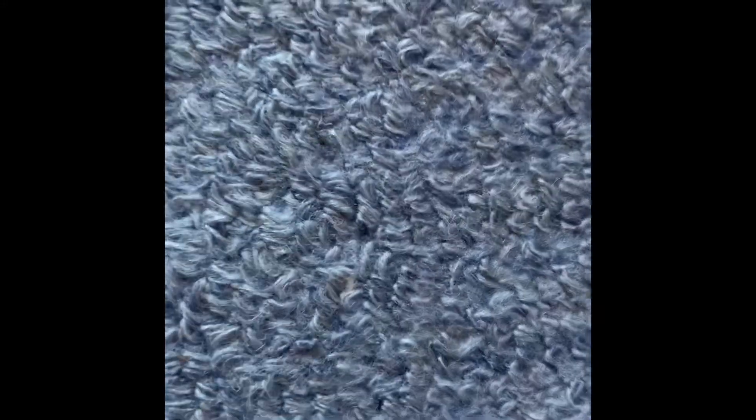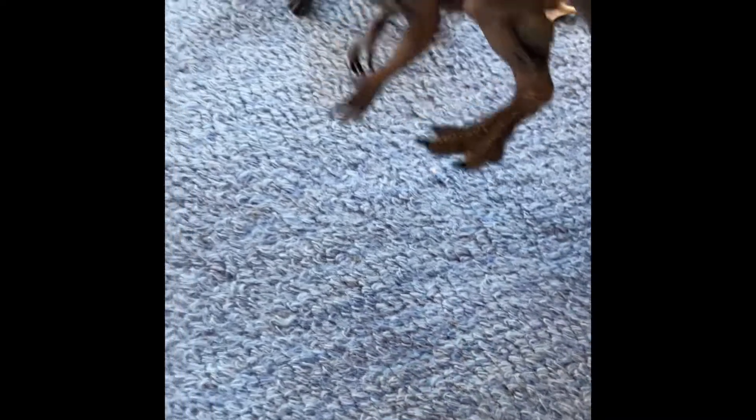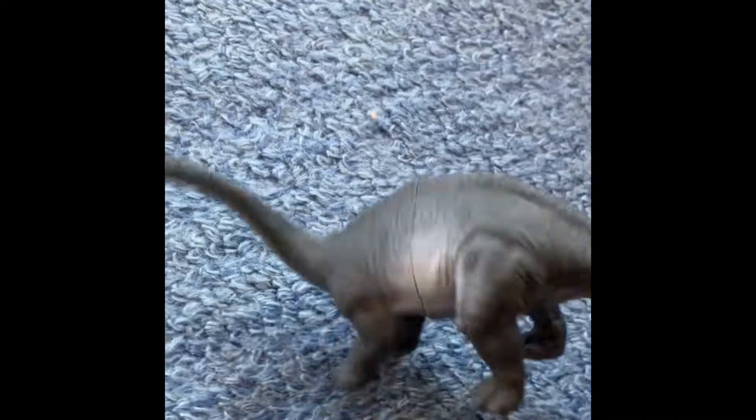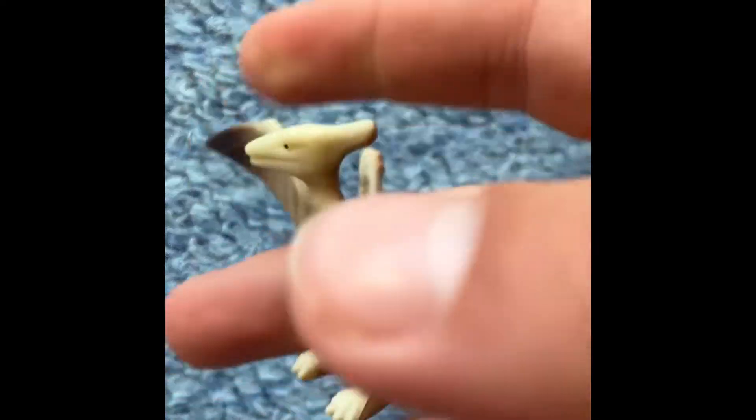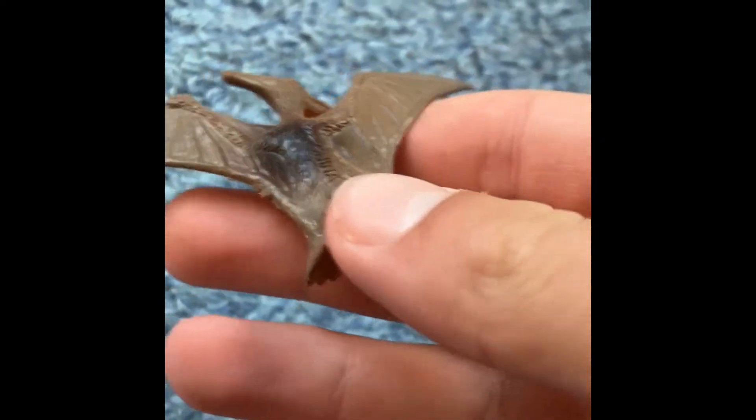And then we have Jurassic World. My models aren't that good for this one. The first new dinosaur is the Indominus Rex when it's shown hatching out of the egg. Then there's a baby Apatosaur shown, and then the adult one later in the movie. Right after that there's the Mosasaur jumping out of the water, which is really cool — it's still the only marine dinosaur. I don't have a Dimorphodon model, but Dimorphodon shows up later, so I'm just using a Pteranodon feathered one instead.